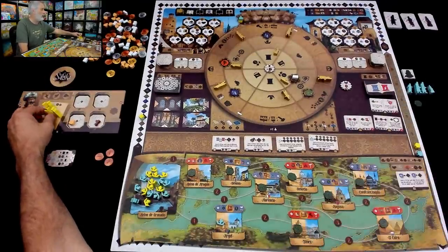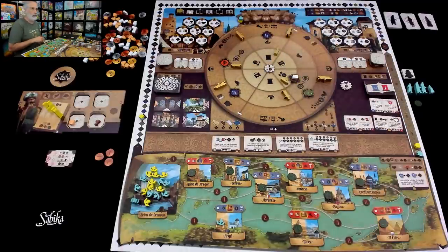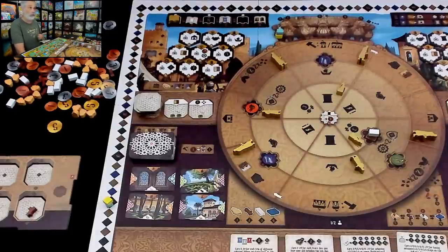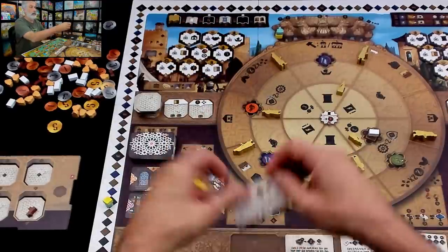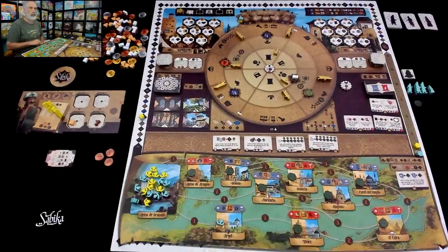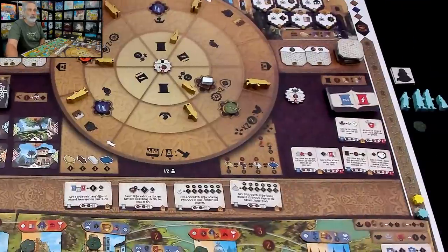Maybe right out of the gate, my first action should be my poet worker, who I can at the beginning of the game put into any of these spaces on the rondelle to start doing poetry. If I put her here or here, I can actually write a poem. And remember, there are bonus points to be had for poems, especially blue poems. But let's not forget — if I write this major poem, there are bonus points for a variety of colors of poems. So do I want to rush right out and write a blue poem? Well, I should look more closely at what blue poems are available.